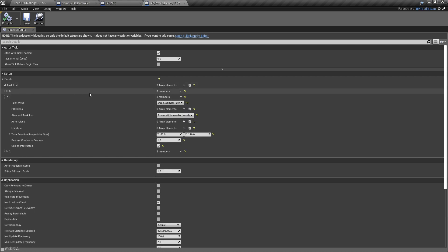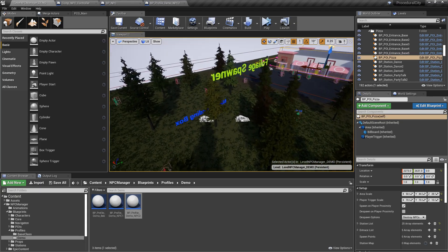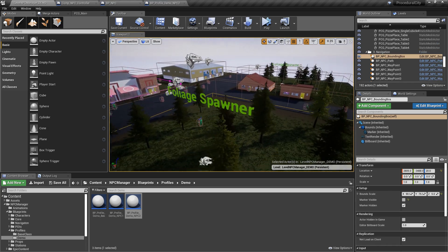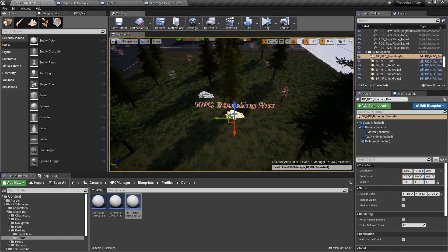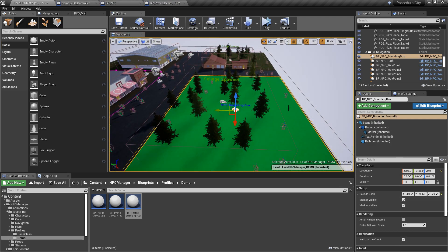You can also use a standard task. Right now there are four different standard tasks that apply to every NPC without needing to specify a specific actor: go home, roam in nearby bounds, find a nearby waypoint, or follow a nearby path. For roaming, there's an NPC bounding box volume — if an NPC hits that task, it does a trace to find the nearest bounding volume and roams randomly inside it for the specified duration.